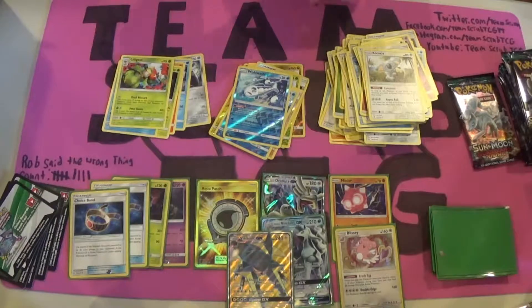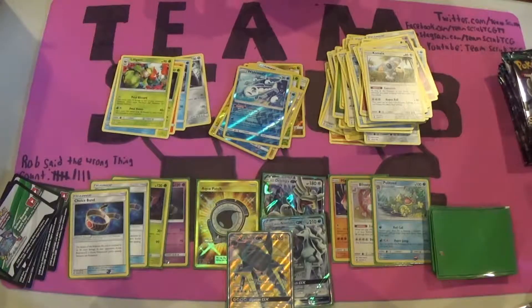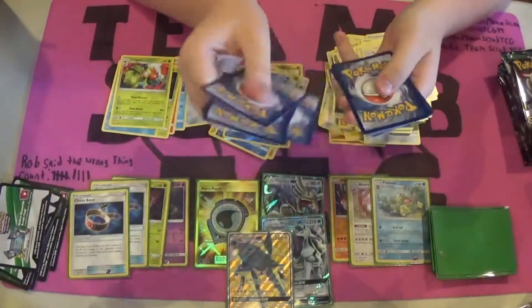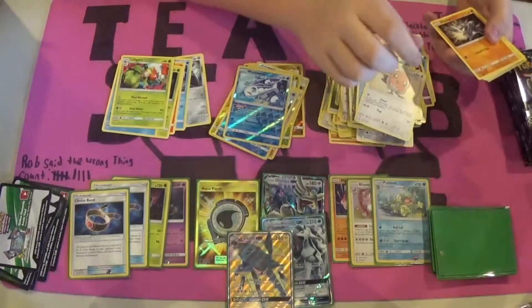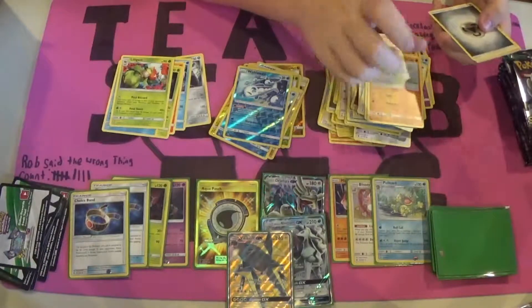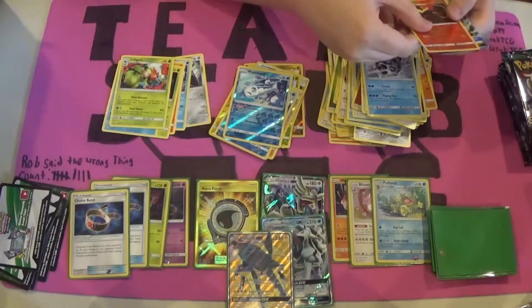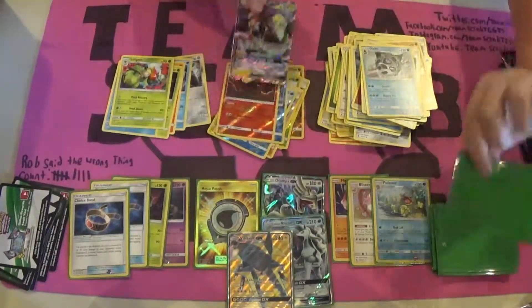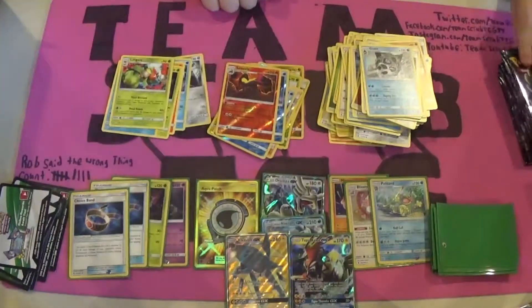I should tell you guys, I don't research the sets before I open them — that's usually Rob's job, so if I get surprised at a card, now you know why. This pack doesn't want to be opened — maybe there's something good inside. Alolan Vulpix, Fletchling, Machop, Phantump, Barboach, Steel Energy, another Aqua Patch, another Enhanced Hammer, a Glalie, a Reverse Foil Salazzle, and a Tapu Koko GX! I don't know if that was out of the Koko pack, but it's a Tapu Koko — I'm very happy about that.